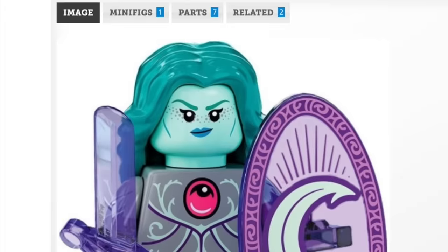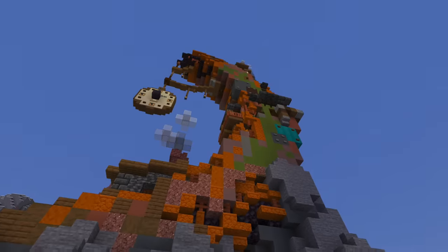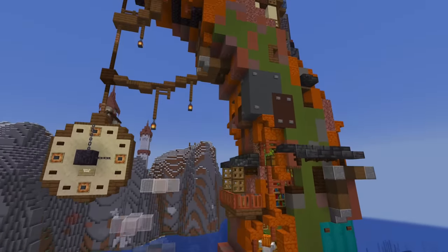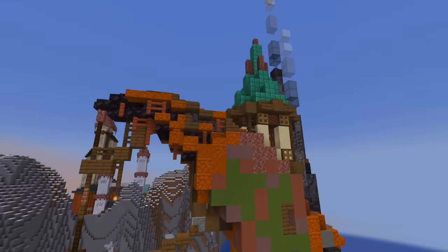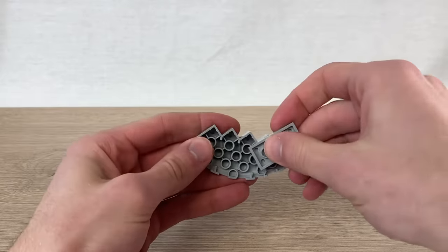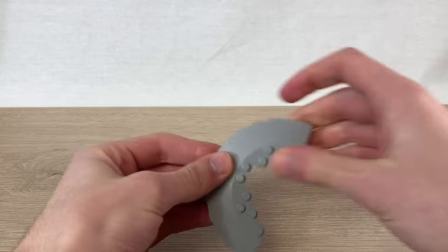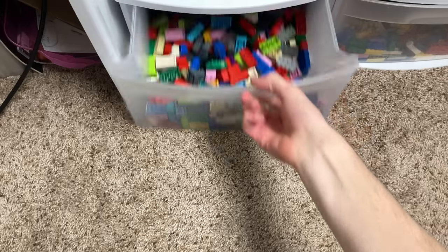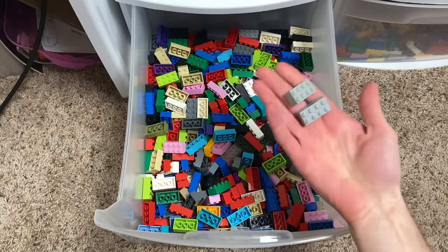We'll get into all that a bit later. The second big change we have to make is the color scheme. B-Dubs' build is a beautiful combination of oranges and greens, but besides the fact that I have approximately zero of both those colors in LEGO, I feel like it would match the figure a lot better to build a mostly gray moon with small accents of pink, purple, and turquoise. Even with this change, we're not looking too good in the light gray bricks department.